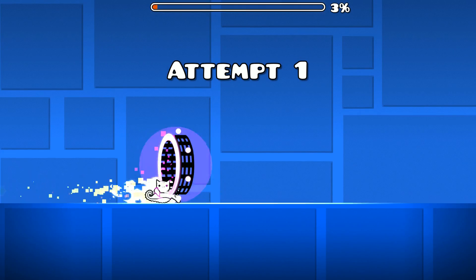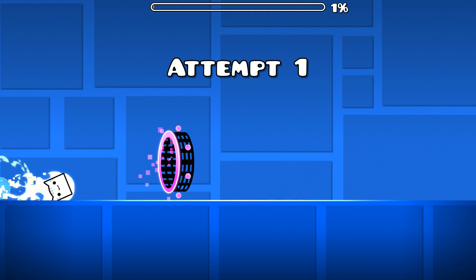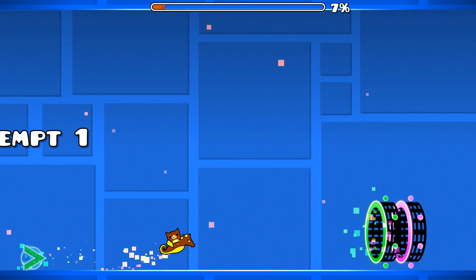If the first object in the level is a dash orb and you're on attempt 1, if you quickly hold before the attempt happens, your icons will remain white, just like the practice mode glitch.